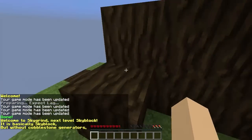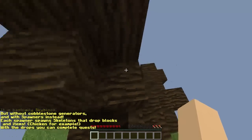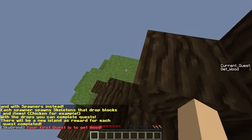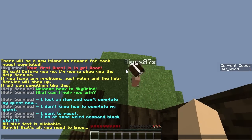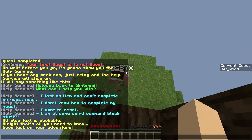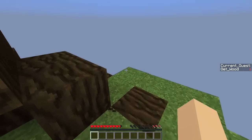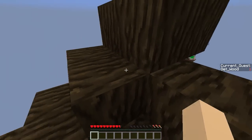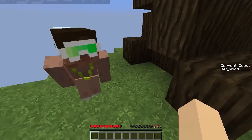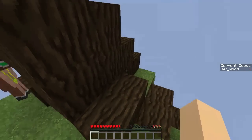Welcome to Sky Grind — next level Sky Block. It's basically Sky Block but without cobblestone generators and with spawners instead. Each spawner spawns skeletons that drop blocks and items. With the drops you can complete quests, and there will be a new island as reward for each quest completed. If you have any problems, re-log and help will show up. All blue text is clickable — good luck! I like that there's no cobblestone generator — that means we won't need to restart the map three times like last time when we messed up with the lava.